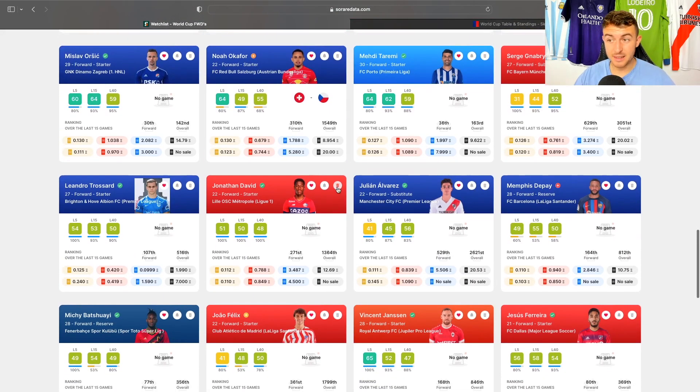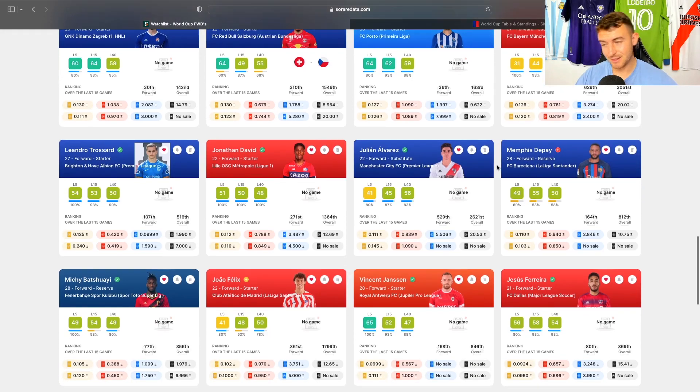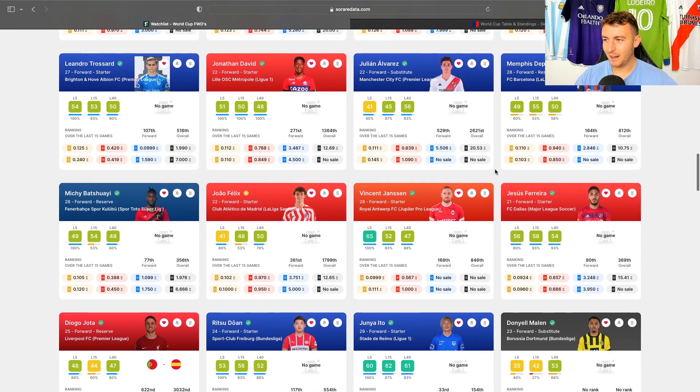Gnabry, Trossard — some decent players. David for Canada — they do have a bit of a group of death, but David is a young forward with bags of potential, so definitely a player to keep an eye on. Julian Alvarez — obviously at Man City, so you're not going to get much club utility out of him beyond the World Cup for now unless Haaland gets a massive injury, which I don't wish upon him. But he's a great player — I rate him massively. Depay — if he can stay fit, though I'm probably not touching Dutch forwards.